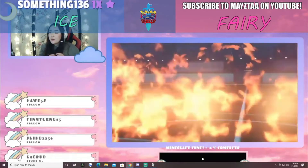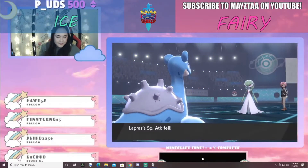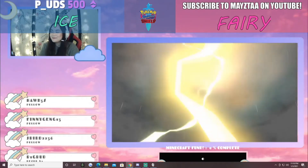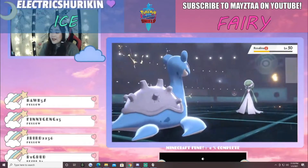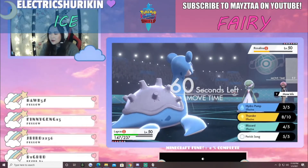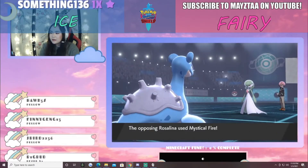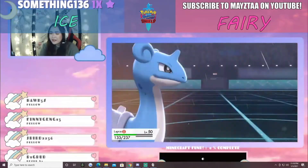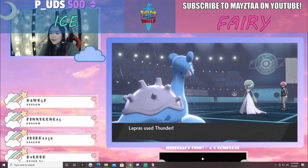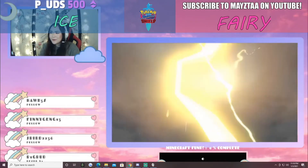The Mystical Fire from Gardevoir barely does a thing, but it does lower Lapras' special attack. The Thunder from Lapras comes out into Gardevoir and does about two-thirds of damage. Another Mystical Fire, really lowering that special attack down. Another Thunder from Lapras takes the Gardevoir out.